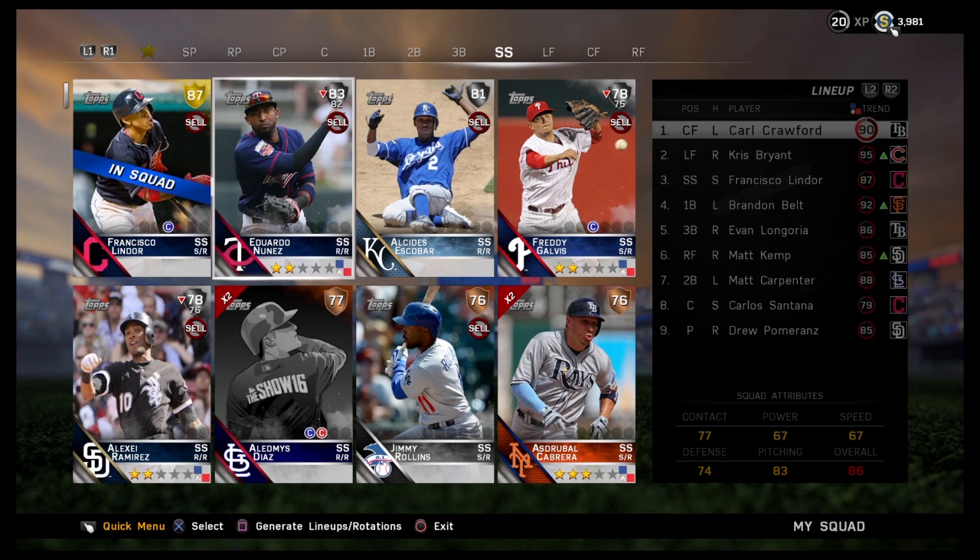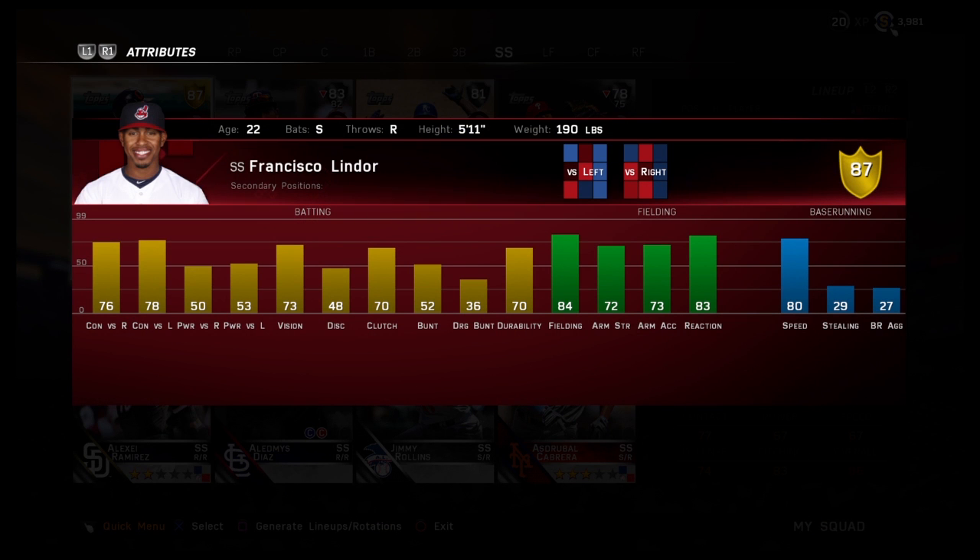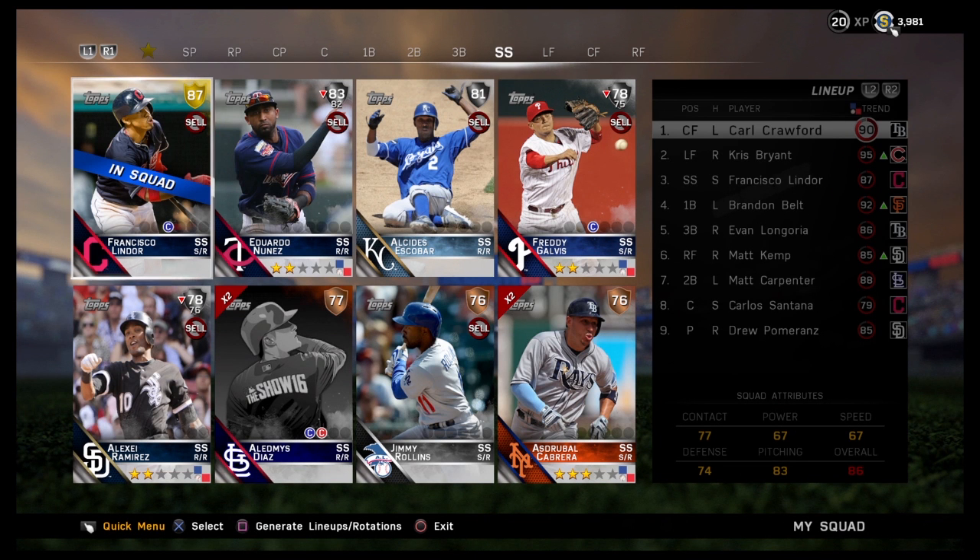At shortstop from the Indians, we've got Francisco Lindor. He's 87 gold, also a contact hitter — 76 against righties, 78 against lefties — pretty good vision at 73. He's also got 80 speed. I like him a lot.